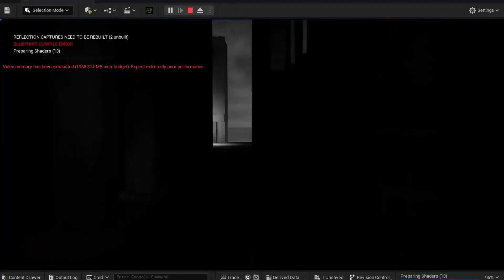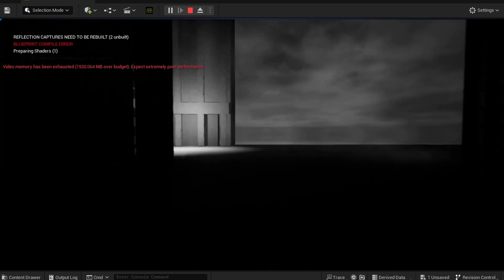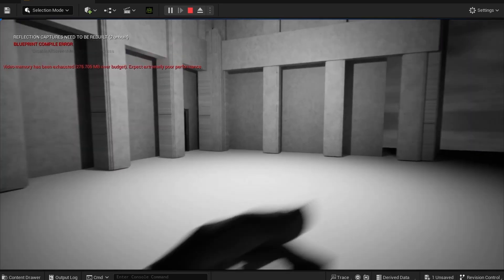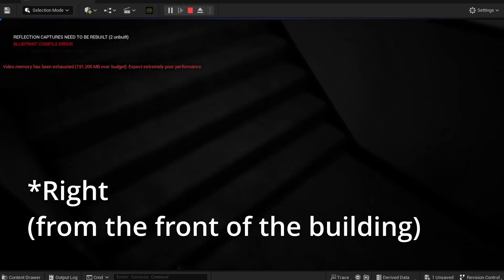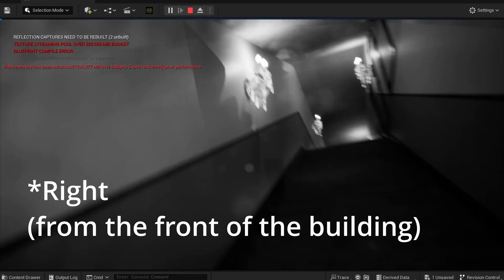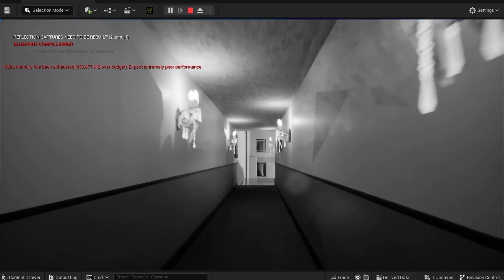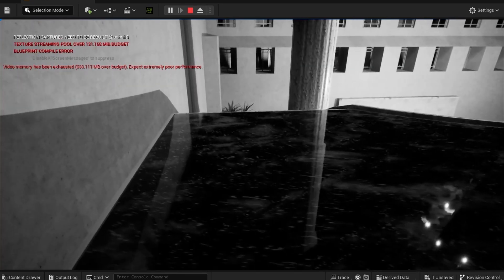In my last video on updating my game, The Maltese Automaton, I mentioned how the performance of the game's first level was really shockingly bad and I needed to do something about it. The trouble is, I don't know what to do about it. As I've mentioned before, I come from a background of 3D artistry, not game development, so I haven't the faintest idea how to optimize a game. I only know that I've run games more complex than what I've built thus far, so it must be possible.